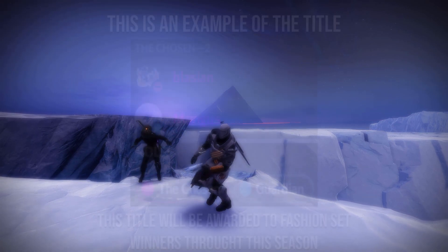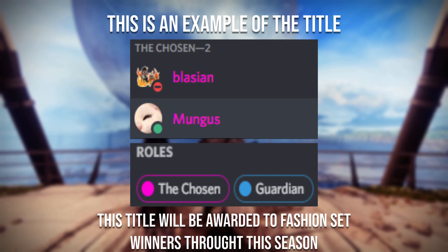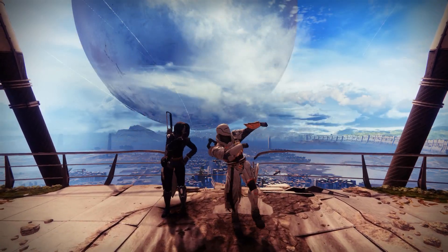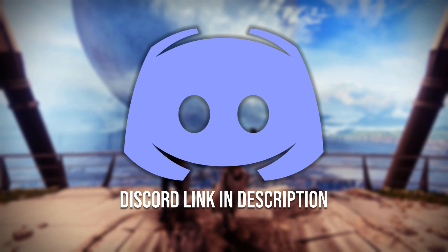All the winners today will receive the Chosen title within the Discord. This title will give you a colour change for your name and also display the title underneath your name. If you want a chance to be featured in the next video, which will be a Warlock Fashion Sets video, please go ahead and join the Discord, go down to Video Submissions and submit your Warlock sets.